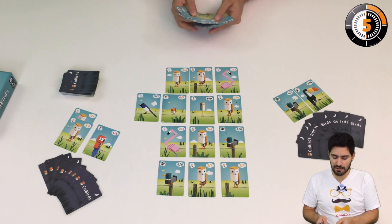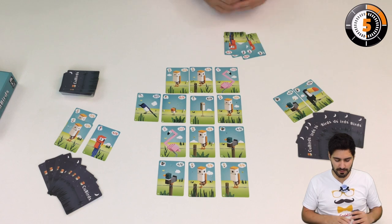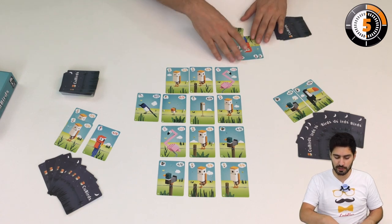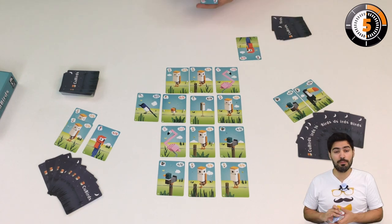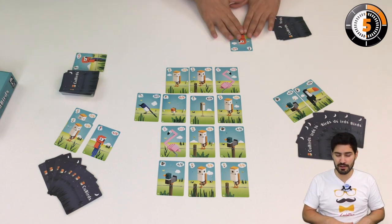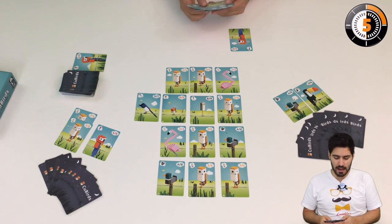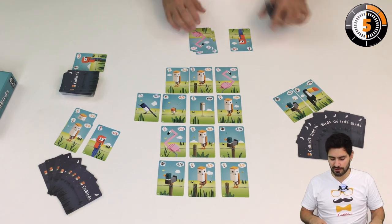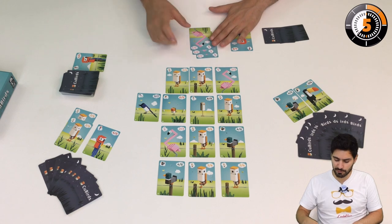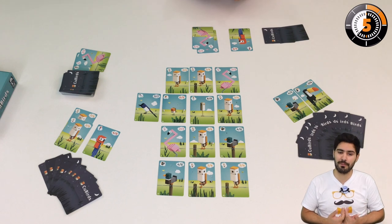In this case, I have 4 parrots and I'm going to score the parrots because they are 4-6. So I'm going to play them to keep one of them, because it's the small flock, and then this is my score — I get 1 parrot. I could do a big flock. For example, if I had 3 flamingos, they have 2-3, so I'm going to keep 2 flamingos, which is really great because this is what allows me to win the game.